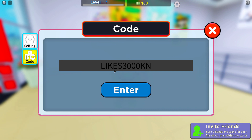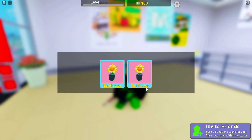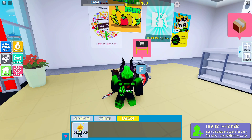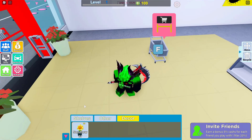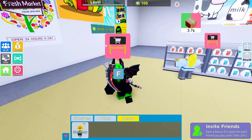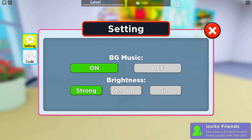The next code is 'likes3000kn', and that is going to give you two sunflowers. Those are decoration items that you can place anywhere in your store.